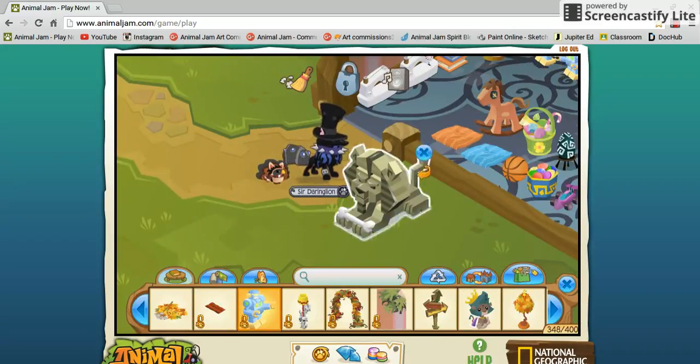I hope AJHQ releases that clear button on the clothes thing so you can take off all your items instead of having to push each individual one. That would be really helpful.